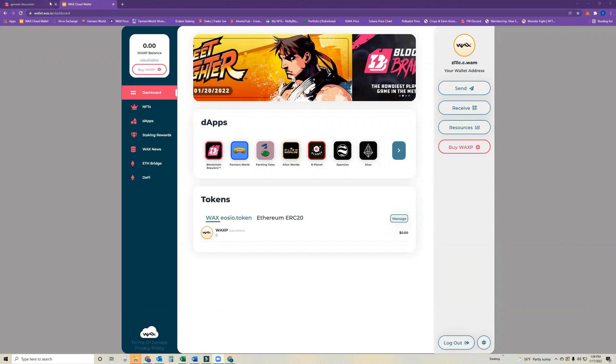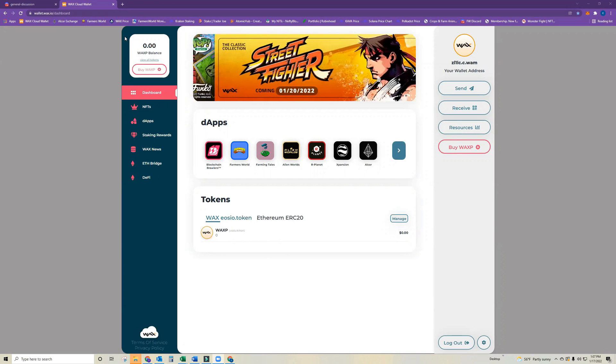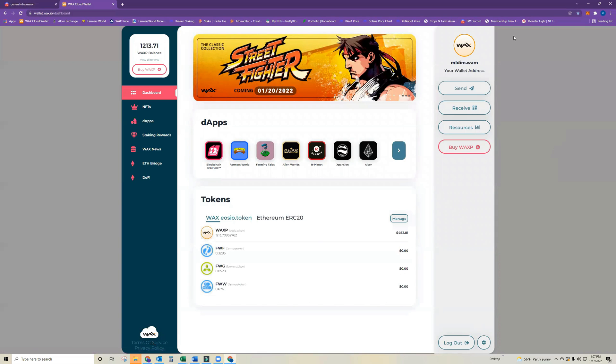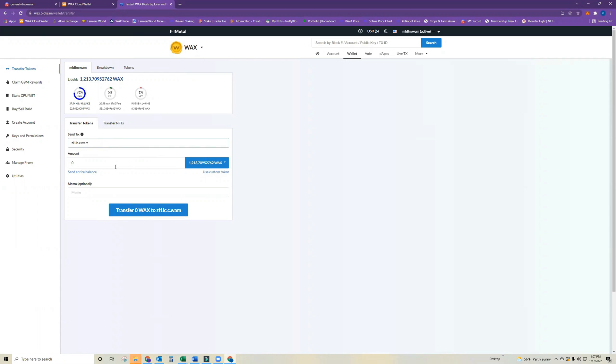When you log in to your new WAX wallet account on Farmer's World, you need to make sure you have tokens staked on CPU, NET, and RAM already. I'm going to log into my initial WAX Cloud Wallet, transfer some WAX from this account to the other — I'll paste in the second WAX address and transfer about 100 WAX to start.